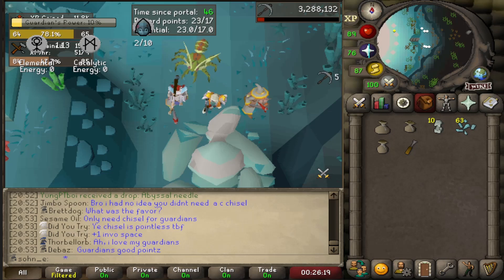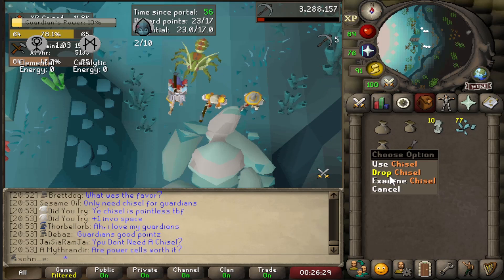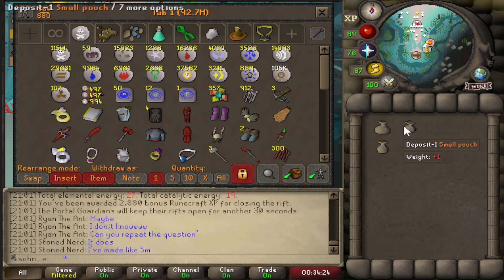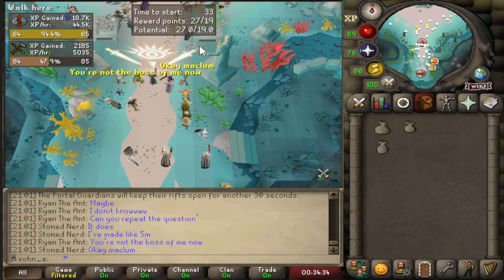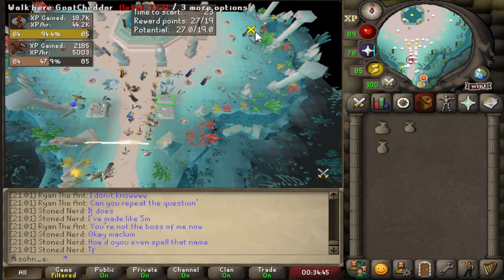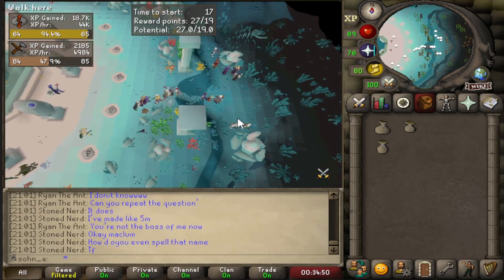Apparently the chisel is not worth carrying because you only need it for the guardians, and usually higher-level players are doing the guardians since low-level guardian contributions are kind of useless. So the chisel goes on the floor — that's one extra inventory space. Also thinking about dropping the uncharged cells because they require running all the way to the barrier to use, which is extra steps for a minor amount of XP.